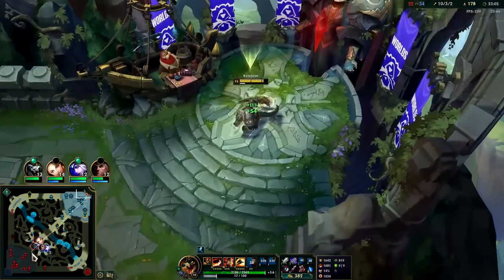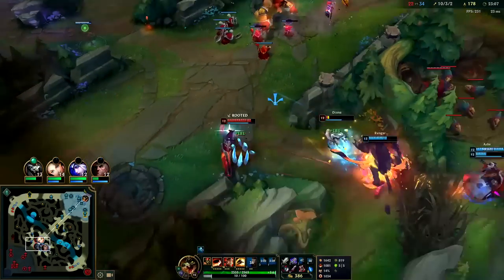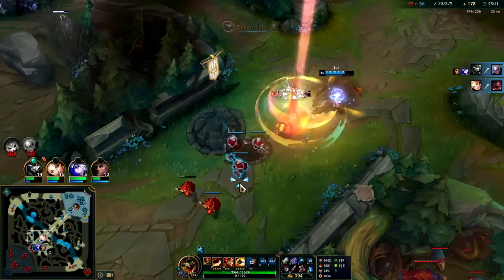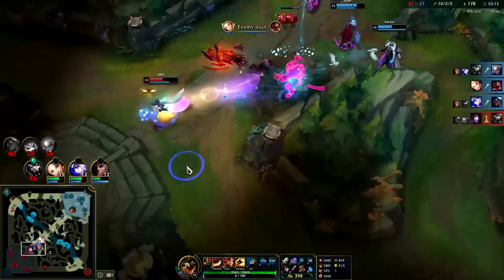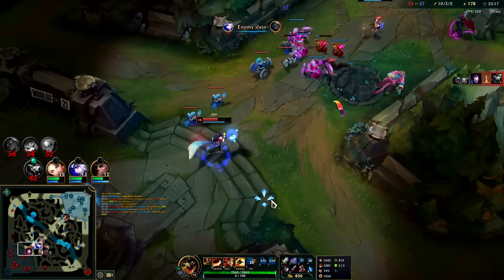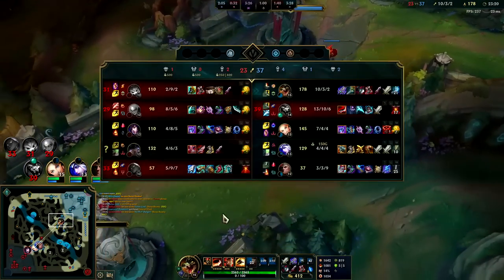We could go for Serylda's next for some penetration. Diana goes down, Ahri is out of position, he also didn't have R — he burned it on us. They almost got us too. That's the frustrating thing — it's just how close they're getting to killing us.